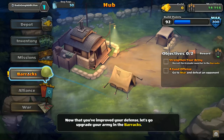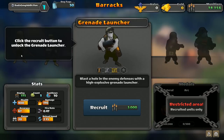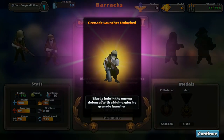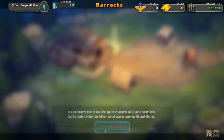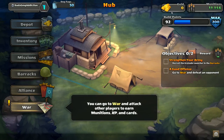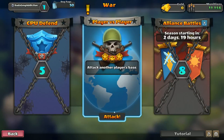Now that you've improved your defense, let's go upgrade your army and your barracks. Click the recruit button to unlock the grenade launcher — blast a hole in the enemy defenses with a high explosive grenade launcher. Let's take them to war and earn some munitions. So munitions on the top right, that's your primary currency. Gold, I'm guessing, is your premium currency. You can go to war and attack other players to earn munitions, XP, and cards. Player versus player — I don't really want to, but if I have to.